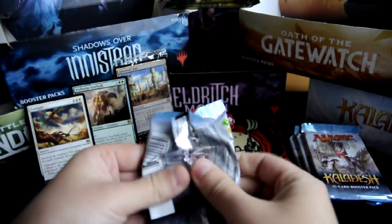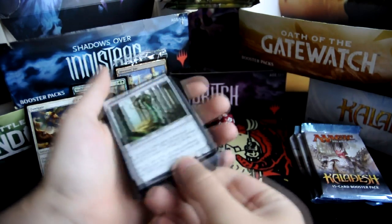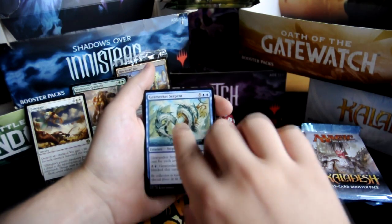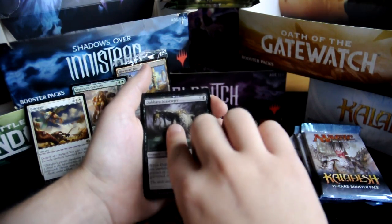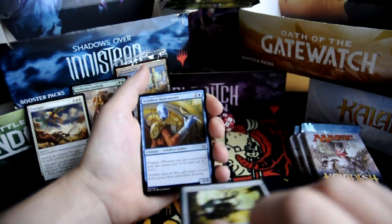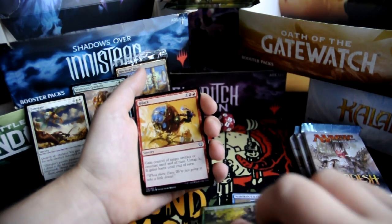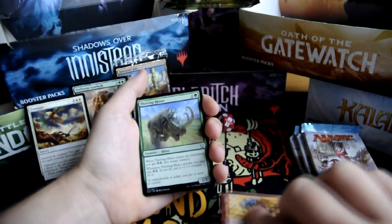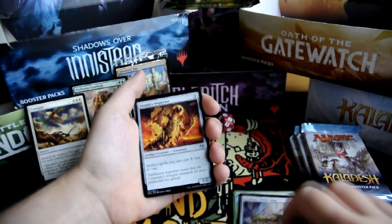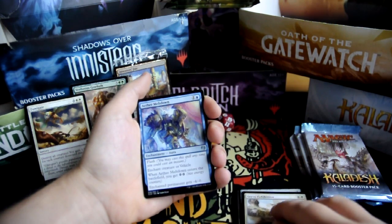Next pack. Aether Revolt — January 20th. Narnam Cobra. Gear Seeker Serpent. Dukara Scavenger. Acrobatic Maneuver. Workshop Assistant. The Dalken Blademaster. Wild Wanderer. High Jack. Thriving Rhino. Prakata Pillar Bug. Foundry Inspector. Servo Exhibition. Aether Meltdown.